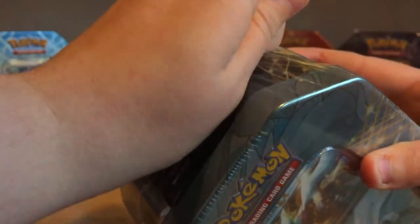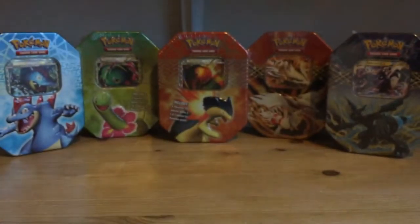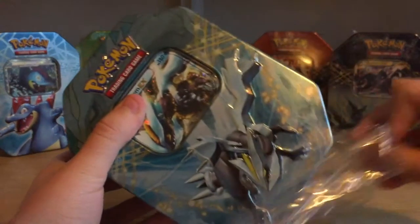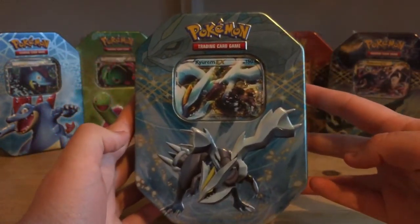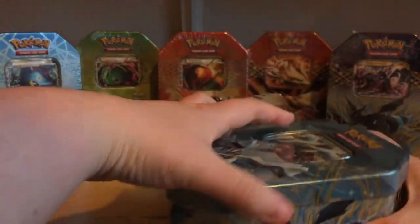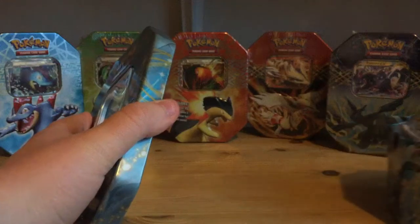So last week I opened the Feraligatr Prime tin. Next week I'll be opening another one of either Meganium or Typhlosion. There we are, that's it without the plastic wrap. So let's have a look — I don't know what packs will be inside but I'm quite excited to find out.